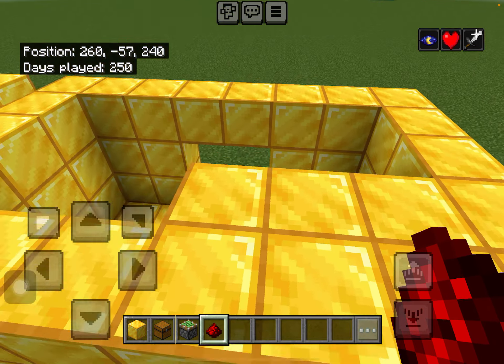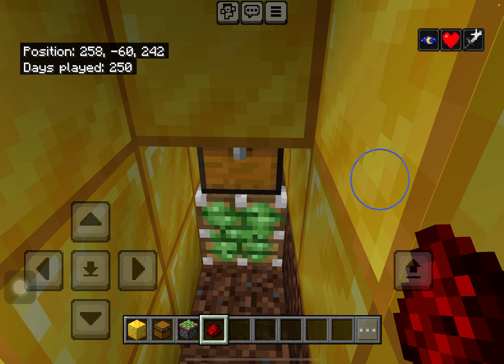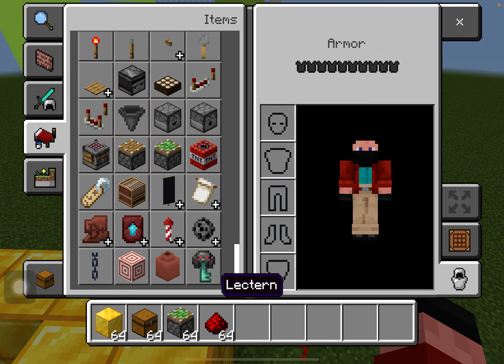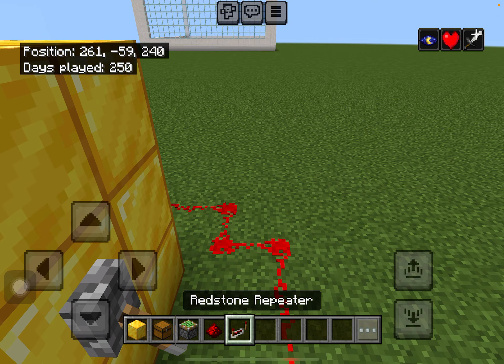Then when you flip the lever, the chest will come out. Wait — if you want the chest to come out you have to first put some repeaters.